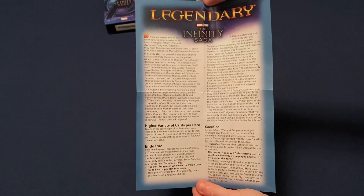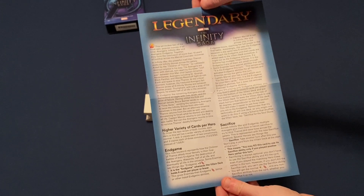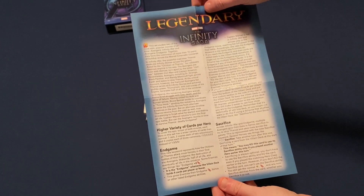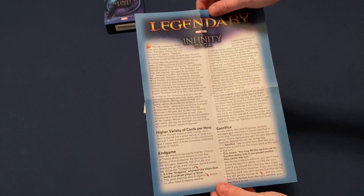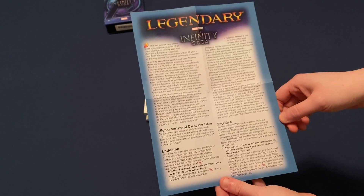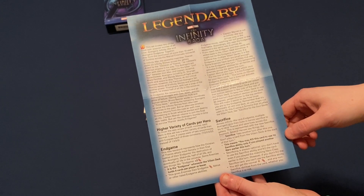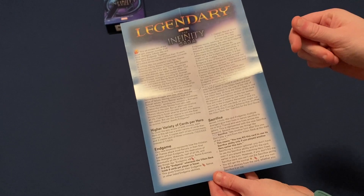So a higher variety of cards per hero. End Game — the new keyword represents how the children of Thanos attack most fiercely in their final battle of the end game. It is the end game whenever the villain deck holds eight cards per player or fewer. And there's some explanation there. Sacrifice — take another turn after this one, don't play a card. That means you KO this card to use its sacrifice ability only if you played another hero earlier this turn. So are those like all the Quicksilver ones?